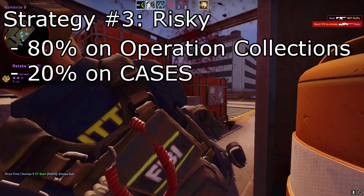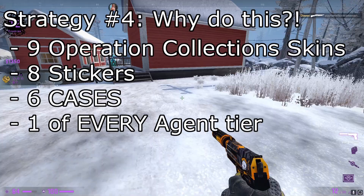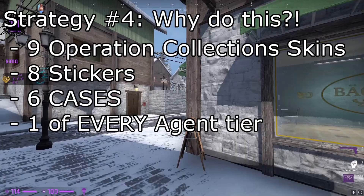Another approach you can do is to mimic the previous operation's star system, where you basically just get like 9 weapon drops — 3 from every collection — 1 of every agent drop, 8 sticker drops or so, I believe it was 6 or 8 case drops, and then obviously you're going to skip the graffitis and just go for patches.